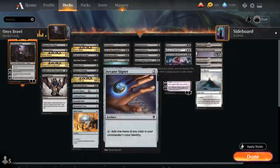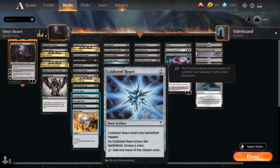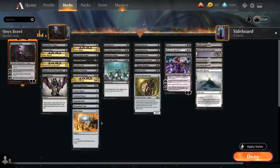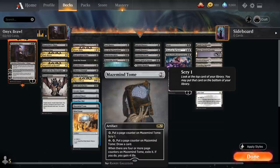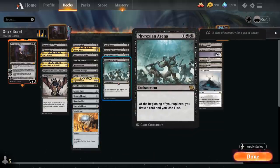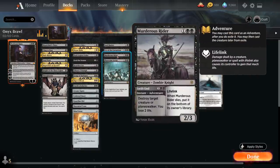At two mana we have artifact ramp with Arcane Signet, Cold Steelheart, Guardian Idol, Mind Stone, and Maze Mind Tome as a card draw engine. Phyrexian Arena draws an extra card at the beginning of our upkeep at the cost of one life, but the Magecraft life gain easily makes up for it. At three mana we've got Murder Strider, which can destroy a creature or planeswalker with Swift End and generate a 2/3 lifelinker.